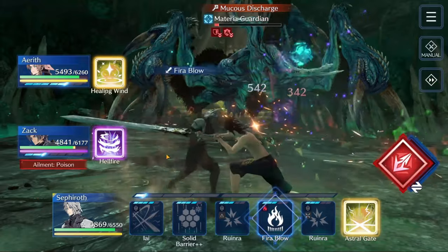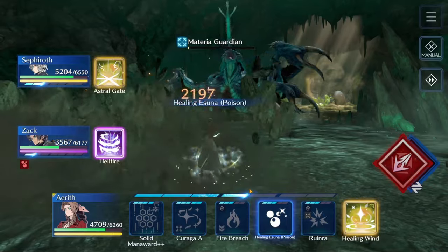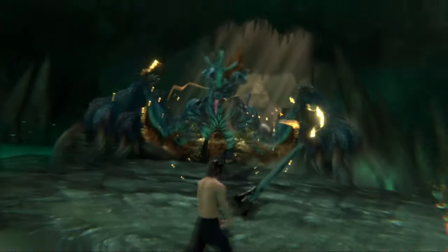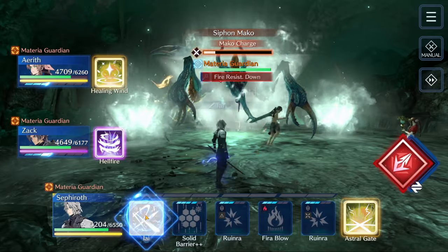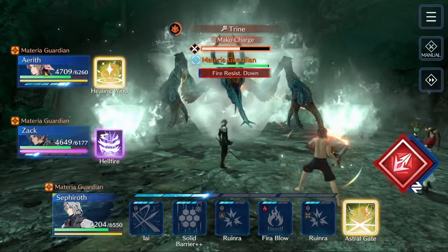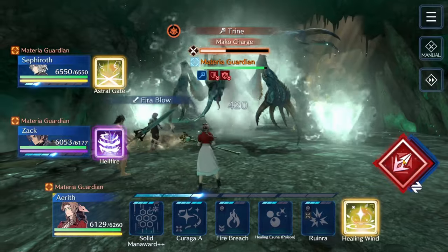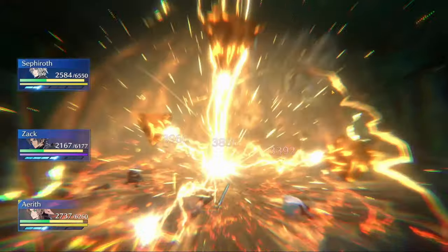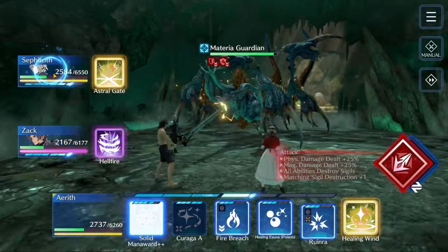Okay, so I've skipped past the first fight. You've got to fight him twice — he's harder the second time around. Skipped past most of the first one but just wanted to show: make sure you have your summons and all your limits and everything ready. From this point on we fire breach, then follow it up with Sephiroth's move. This gives us the mid potency defense down and mid potency fire breach. I'm going to make sure everybody has enough HP to sustain the trine hit, switch stances. We're not using limits or the summon yet because we know we're going to take a lot of damage, and because we have Aerith up, we're going to try to do them all at once so we get the healing as well.